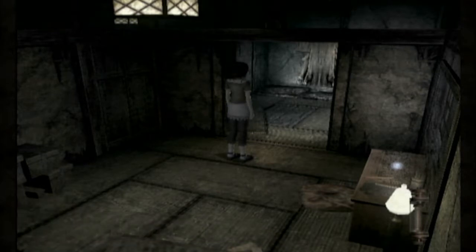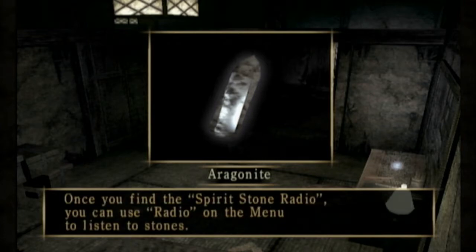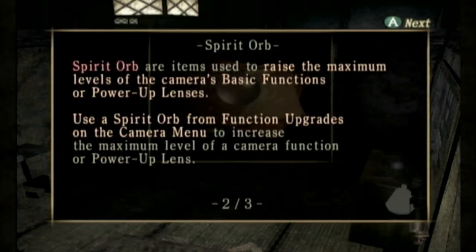This is the Agonite — looks like a glowing blue crystal. That spirit must have dropped it. Once you find the Spirit Stone Radio, you can use the radio in the menu to listen to spirits. Spirit Orb required. Spirit Orbs are items used to raise the maximum levels of the camera's basic functions or power-up lenses.